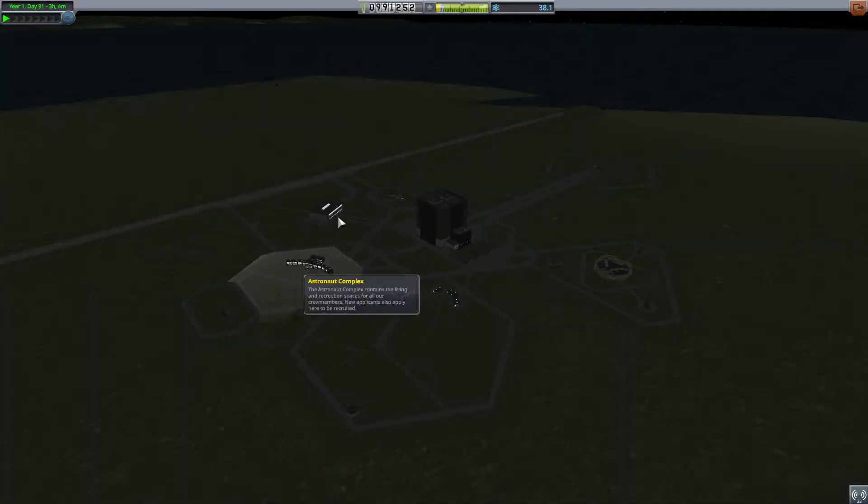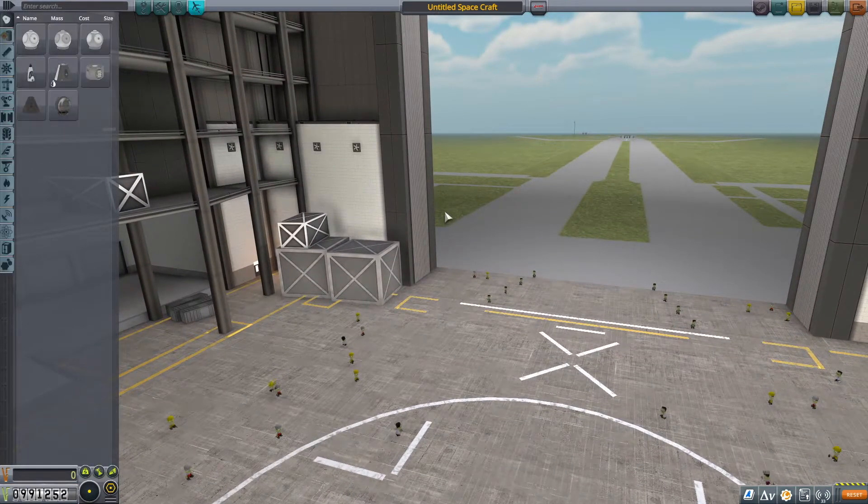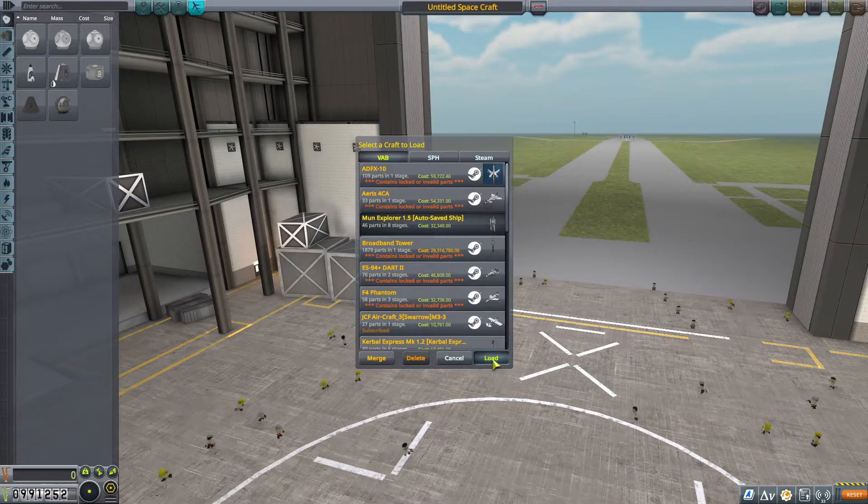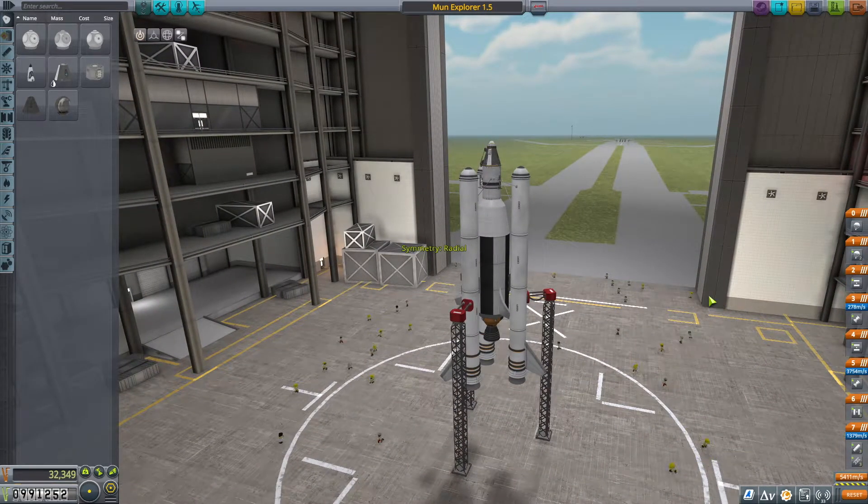What I'm going to do now is go into the Vehicle Assembly Building to tweak one of my designs, which was a moon explorer. Kim also said that the terrier engine thing was a joke - at one point I took out the terrier to look for something better, eventually found it, took it out and put it back in, and later replaced it again.